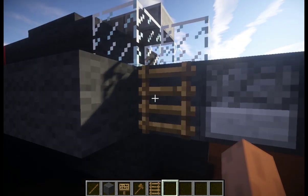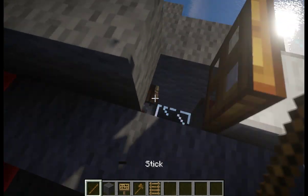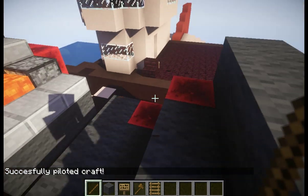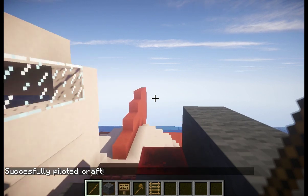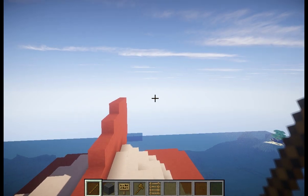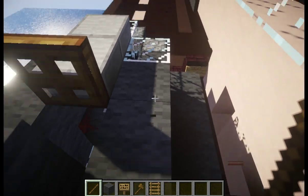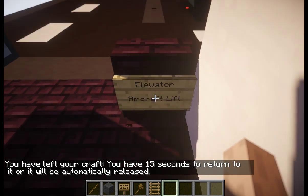First item of business is to get that bird of yours down to the hangar bay. Most of our air superiority fighters are out on patrol right now, that's why the deck is almost clear. We've got to get your MRF out of the way so they can land when they come back. We just back it up over this aircraft lift, make sure it's lined up right. We always like to store our aircraft with the nose facing forward in case you have to take off in a hurry. Let's take this lift down.